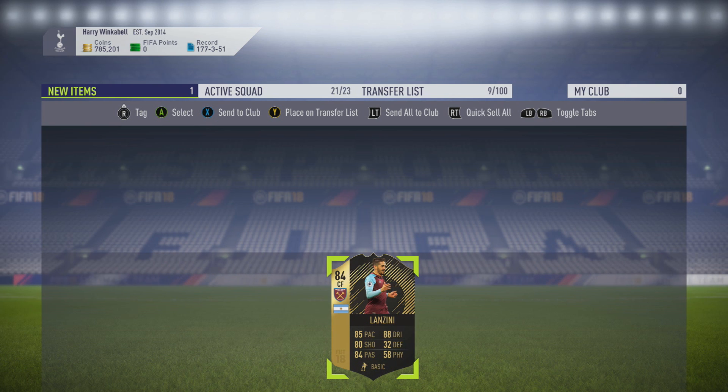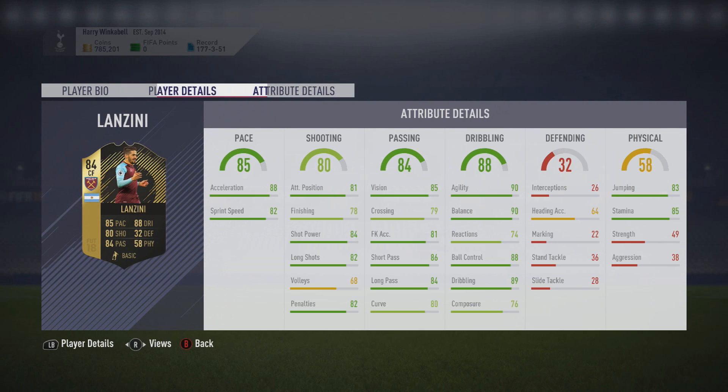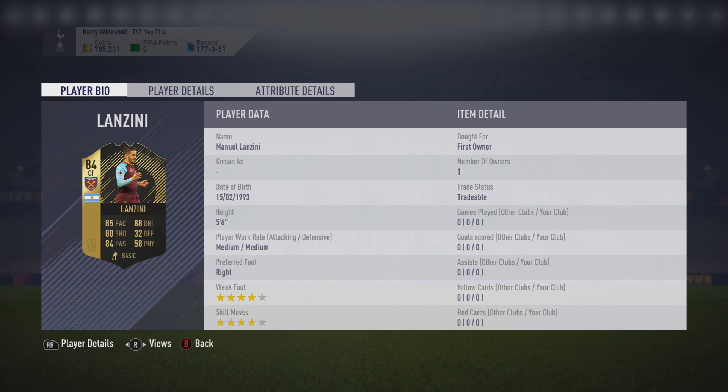We'll open our eyes in 3, 2, 1 — Lanzini! Get in! I'll take that, 84-rated, that is not bad whatsoever. He's one of the few players where it's like a 50-50 chance — either a discard 81 or 82, or a player that actually sells for a bit. Lanzini definitely does sell for a bit. Looking at his in-game stats — he's got good pace, decent shooting even though finishing is a little low. His passing is very good, dribbling is very good — agility, balance, ball control all nearly 90s. Amazing.